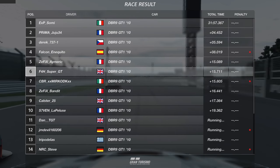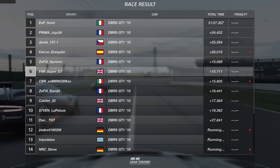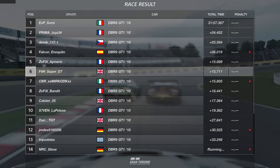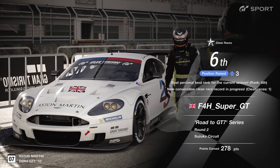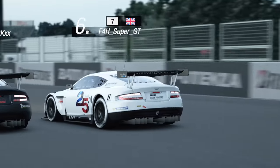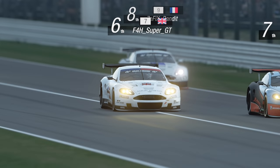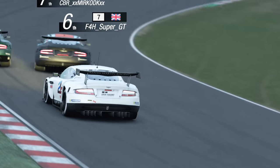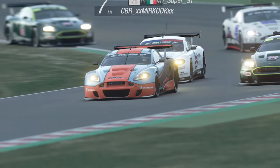We come home to finish in sixth. Even though I probably could have gone for fifth at some points, with the risk involved in that race - how many people crashed and the fact I crashed in the first race - I was quite happy that I didn't make a mistake and just brought it home for a decent result. 278 points, pretty much matching my result in the first round. Next week it's a kart race around the Red Bull Ring Short Circuit, which is going to be utter carnage and I can't wait. The Road to GT7 continues - we're getting very close to the release date. I do hope you enjoyed this one, thank you so much for watching!